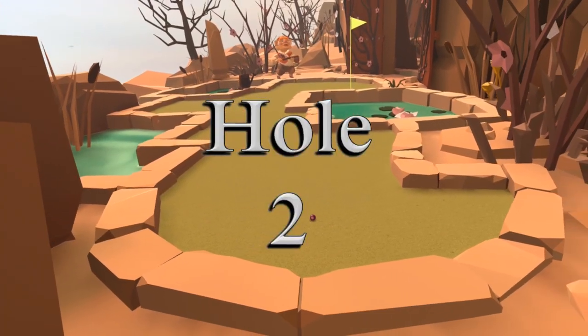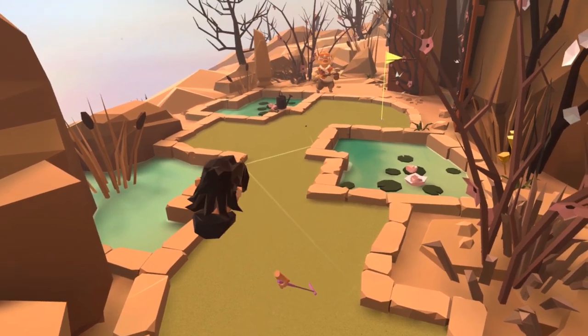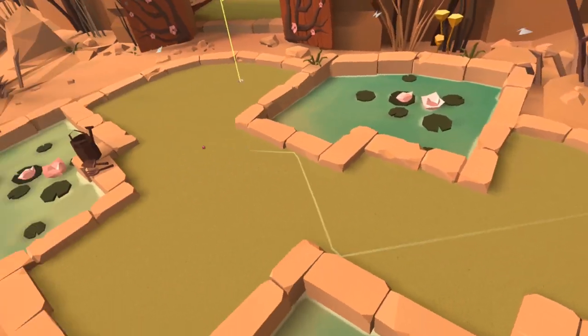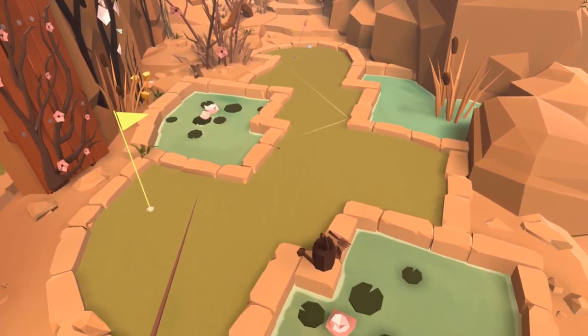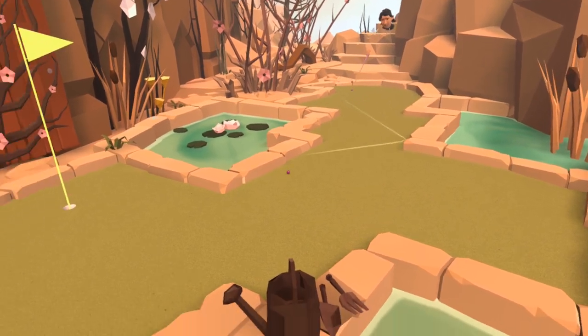Hole number two needs a bit more chaos and is not very reliable. There are a few ways of getting up to the cup and all of them need a lot of bounces. In the end I succeeded with this route off a stone to the right hand side, and you're really just hoping that once you rattle it around you're up there and in the area of the cup so there's a chance it will go in.